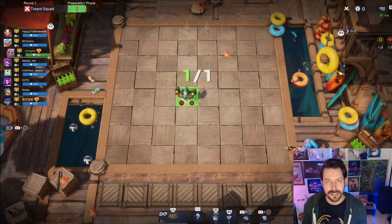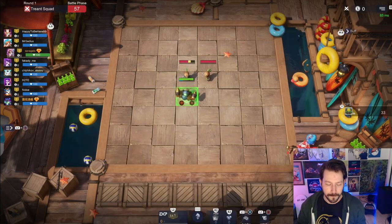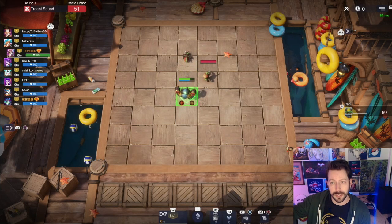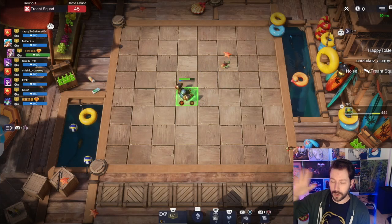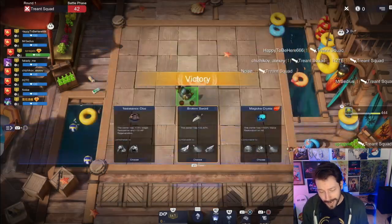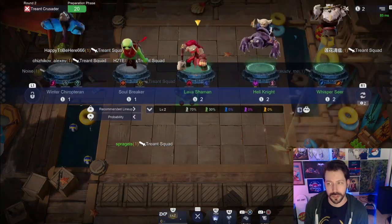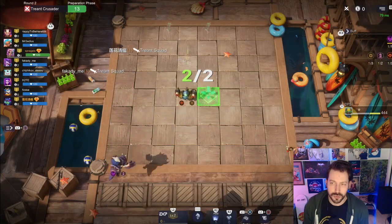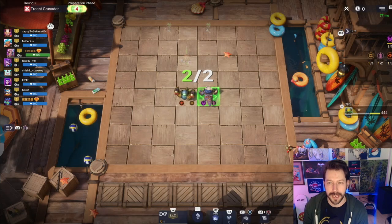Open fort is basically getting rid of all of your units for the big benefit of economy. The idea is you will go on a losing streak, sell all of your units after round three to get as much interest as possible, and do that up until round ten where you will definitely have 50 gold and where you might start finding units to put together a build of your choosing. It's more beneficial when you don't get anything you're looking for early and you think you're going to be in a losing streak situation anyway.